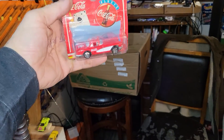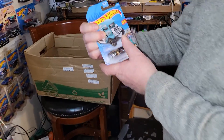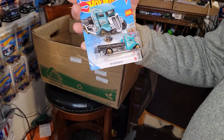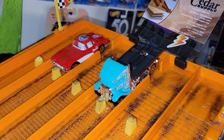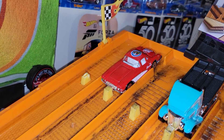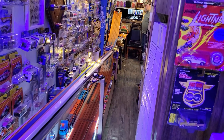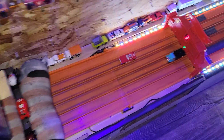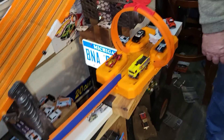Next up: the Majorette Corvette taking on the Fastbed Hauler. Fastbed Hauler in lane three and the Majorette Corvette in lane five driven by dad's race team. The Fastbed Hauler gaps him — wow, bye bye bet! No more Majorette picks for dad!